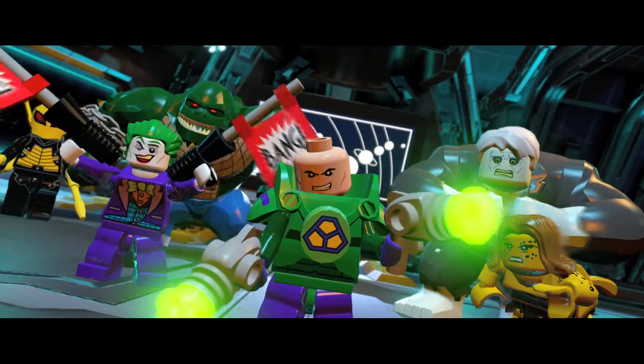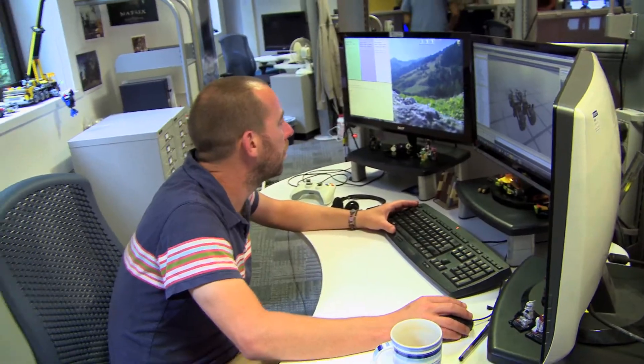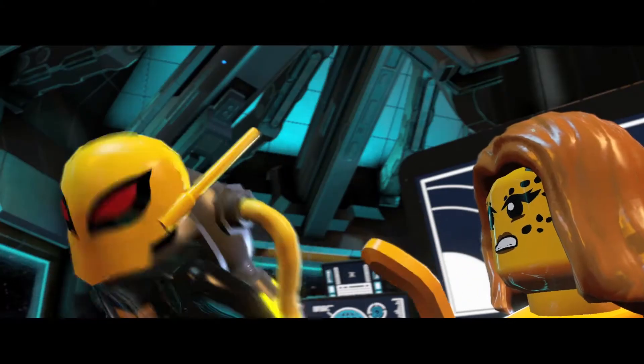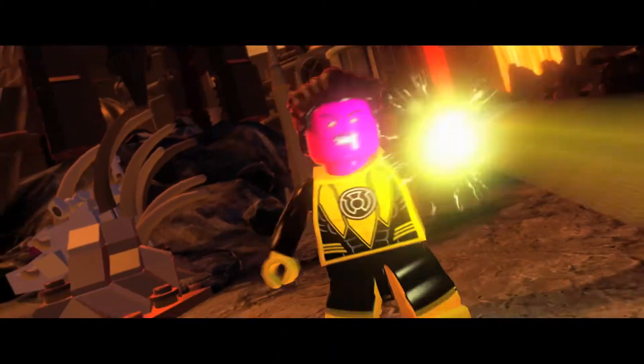We had an amazing opportunity expanding to the wider DC universe — to go crazy with creatures, with different worlds, with different abilities. It's just opened up a world of possibilities for us. These characters allow us to do things we wouldn't have done in the past. We have the return of big figs in the game, and not only that, we now have flying big figs. You can bounce characters like Grundy off of Wonder Woman when they're working together, which really allows us as a team to bring the humor out.